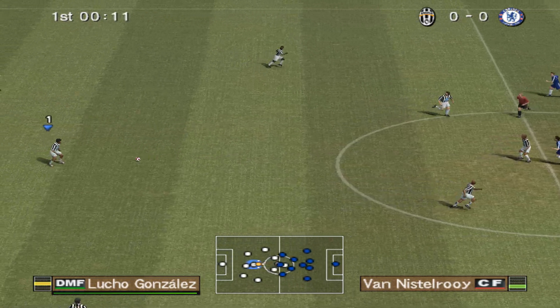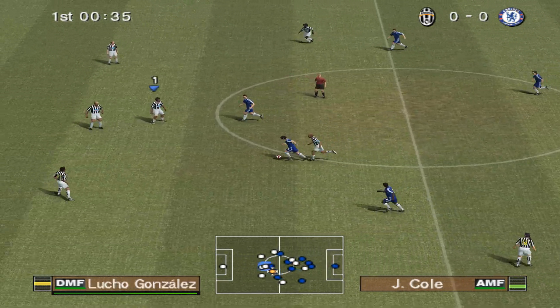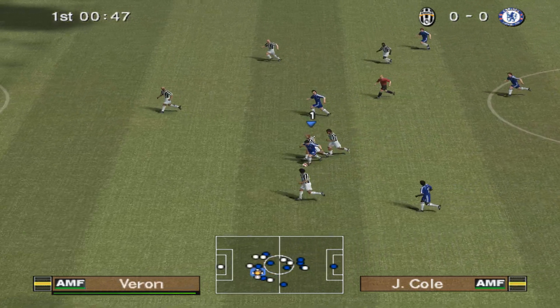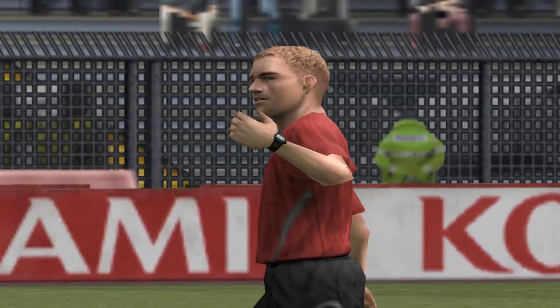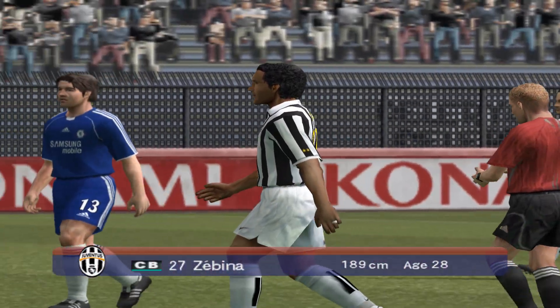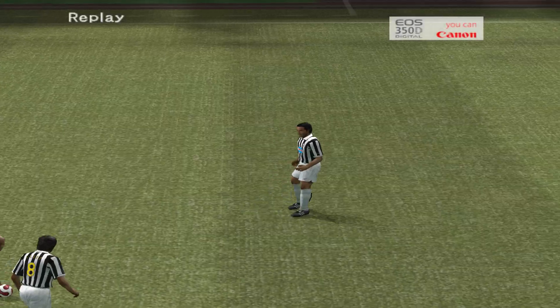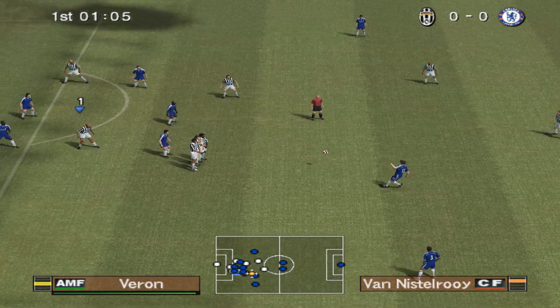As we get underway, a full-throated roar from the fans to urge their respective teams on. Well, there is a lot of talent in both teams, and this has the makings of a classic encounter. A mistimed lunge gave away a free kick, and that is a yellow card. I think he knew it was coming too, as soon as he went in for that tackle. He'll have to be on his toes for the rest of the game.